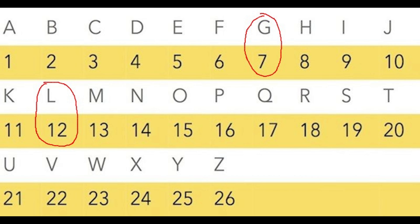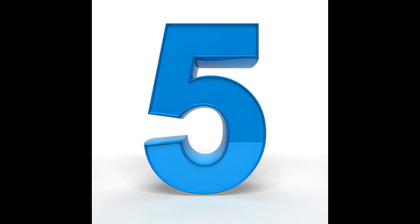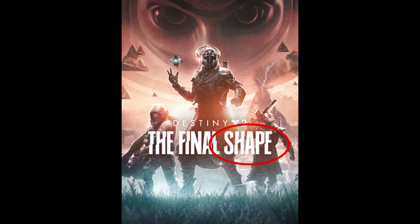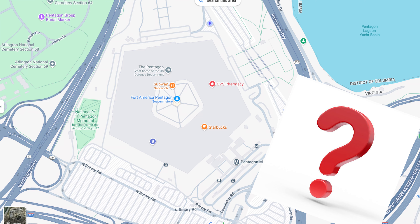With alphabetical values of G equals 7 and L equals 12, subtract 7 from 12 — it equals 5. Five. The Final Shape. A shape. Five sides. Pentagon. The Pentagon?